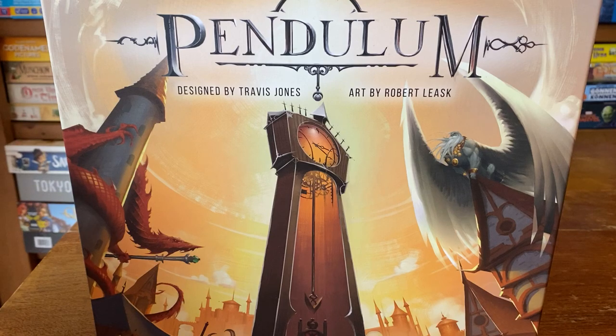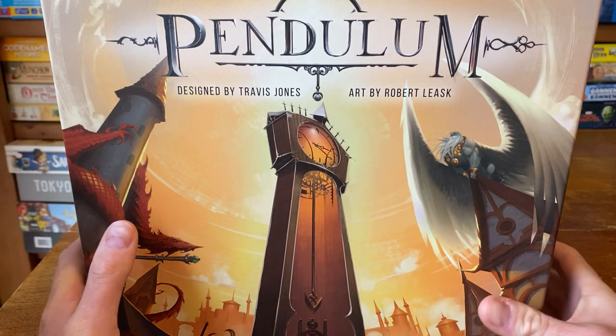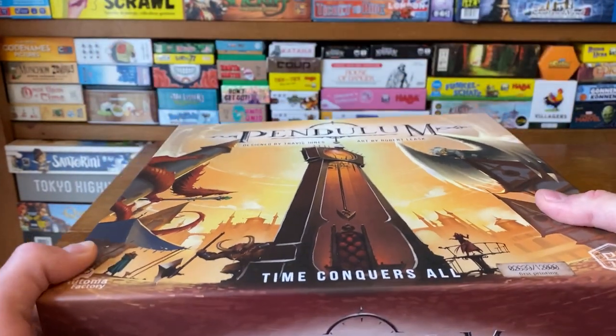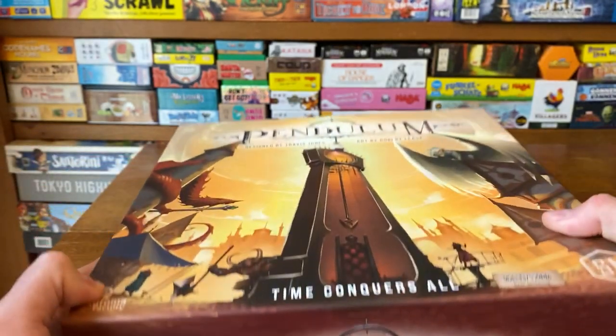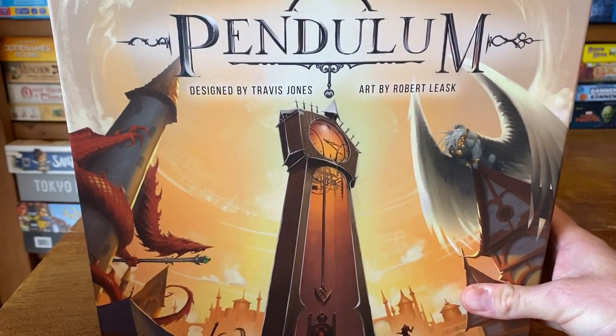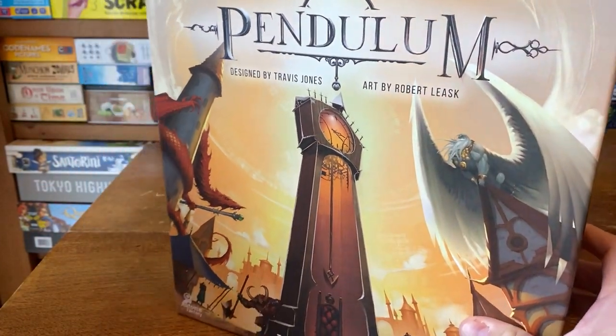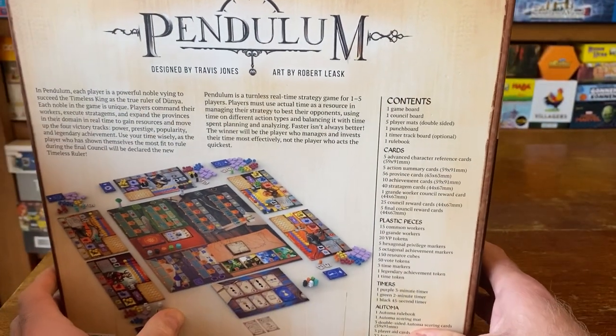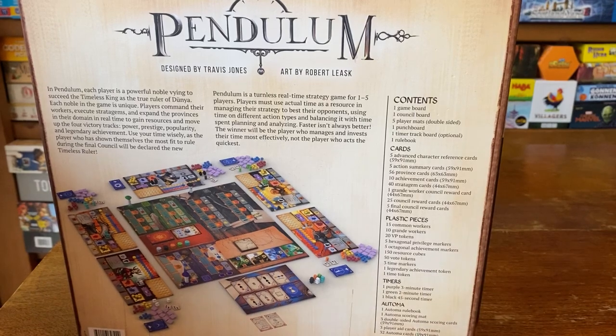Hello and welcome to this infoboxing for Pendulum, the new game from Stonemier Games designed by Travis Jones, art by Robert Leask. Quite a polarizing and controversial release this. Stonemier Games have made some pretty amazing games over the last few years: Wingspan, Scythe, Viticulture, Tapestry - and as such everyone has heard of them, which is giving everyone obviously the right to have an opinion.